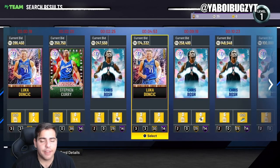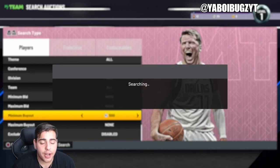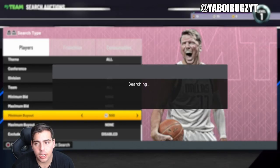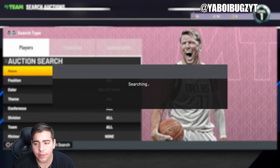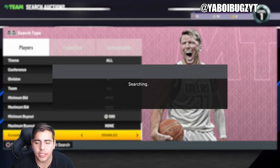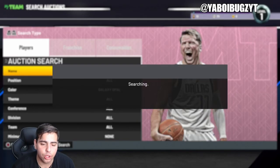Galaxy Opal — if you do snipe Galaxy Opals, and for people who might be new to this game, Galaxy Opal minimum buyout 500. This is exactly how you snipe. I have no MT because I keep getting banned since I promote MT. I literally have 35 coins. Galaxy Opal min buyout 500 — that's simple, that easy. That is the move right there.